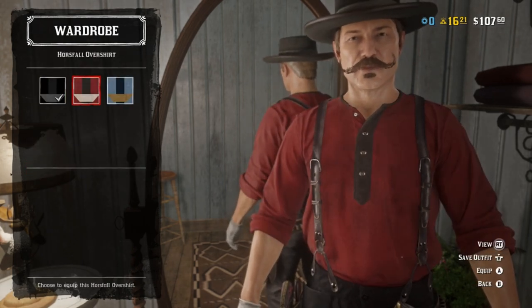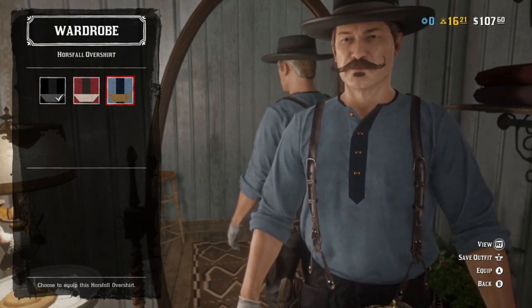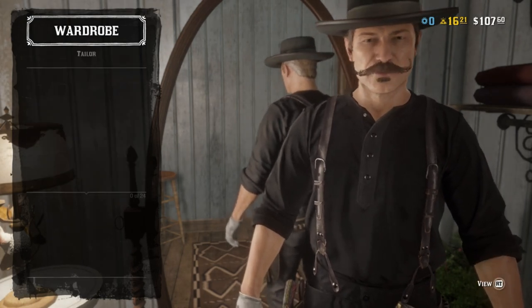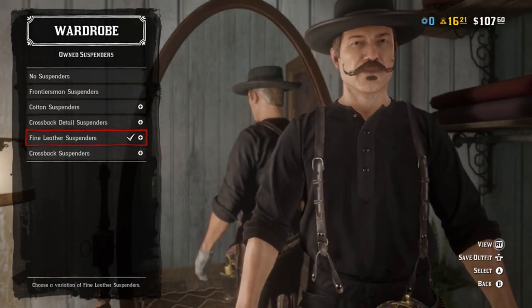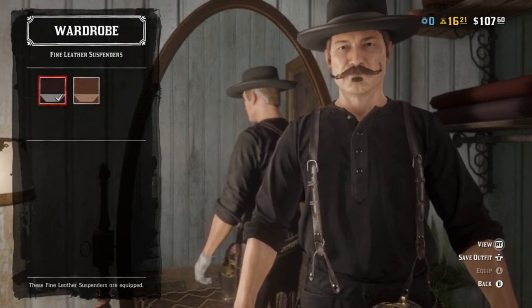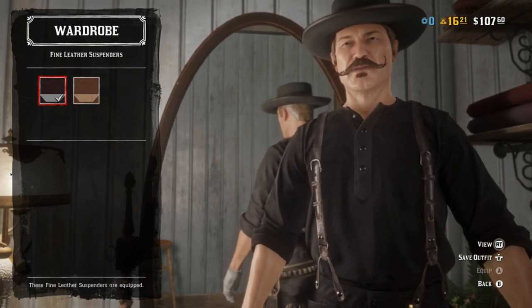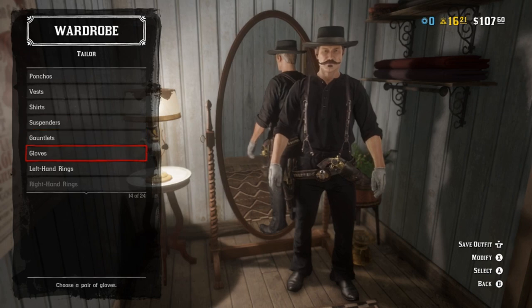The horsefall overshirt in black on black works perfectly. I say black on black because there's also red on black and blue on midnight navy — it comes in two-tone, which is a bit odd. But I'd say that's a perfect fit. And something we don't see very often: suspenders. There's nothing that fits better than the fine leather suspenders in this dark maroon that I honestly just use to pass as black. John wears a lot of black in this.